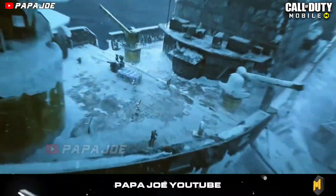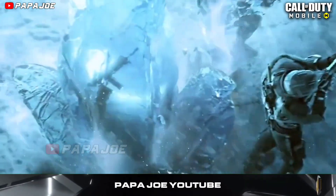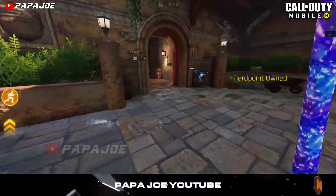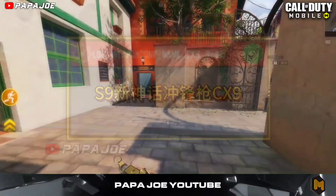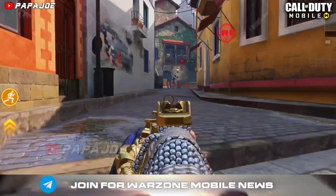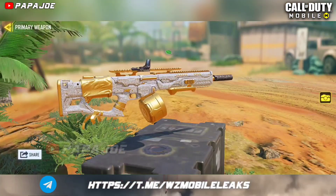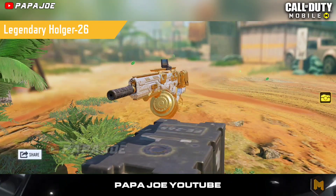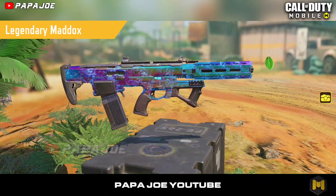Now we take a look at the upcoming new Legendary and Mythic weapon skins that will most likely be available in Season 9 in Call of Duty Mobile. Be aware that the following information is still subject to change, so it is not confirmed yet. According to dataminers, we can expect a brand new Mythic weapon skin for the new CX-9 submachine gun in Season 9. So far there is no model of the new skin, so only the CX-9 Mythic variant is confirmed. Furthermore, a brand new Legendary skin for the Holger 26 Leaders of G will be released in Season 9, for which we also have no further information.